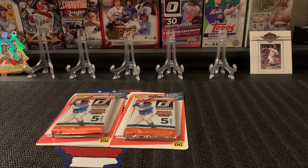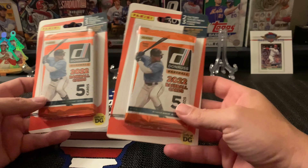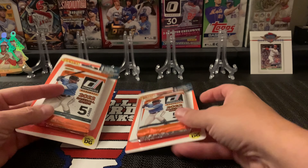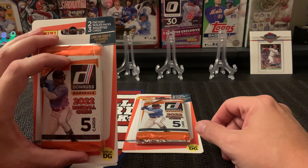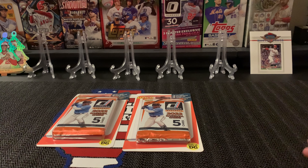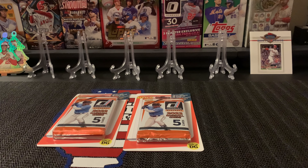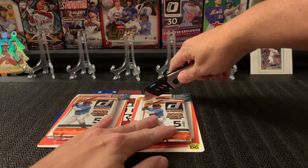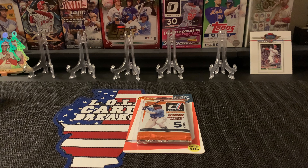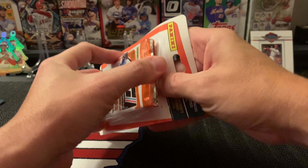Hey everybody, welcome back. This is Shannon with LOL Car Breaks, and today I'm gonna battle my nephew Emmett with 2022 Donruss. We got these blister packs at Dollar General — four dollars a pack. It comes with two factory sealed packs and then you also get three random cards inside. We're going to have a rookie battle to see who pulls the best rookie. I'm going to open up one, he's going to open up one, and we'll see who wins.